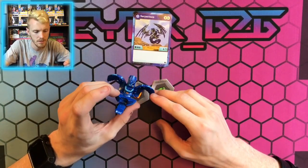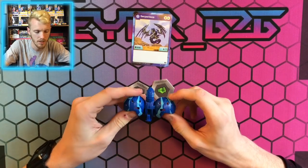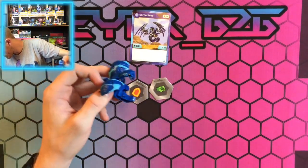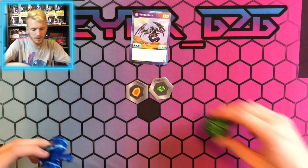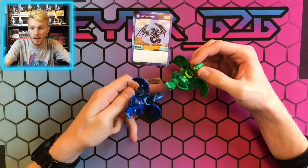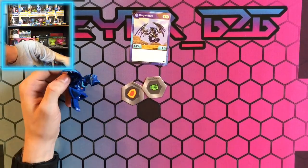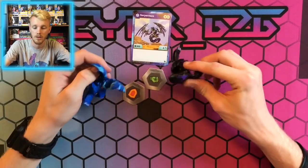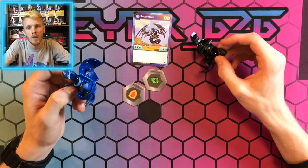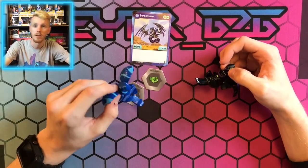That of course is Serpentise — he's a pretty simple Bakugan, nothing too much to talk about. We've got the Ventus one right here — you can see them all collected side by side. And here's the Darkus one as well. We also got a Chaos version, but that one's in a box — actually, I'm sitting on the box. He's good though.